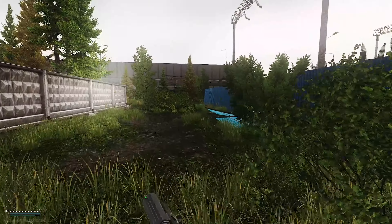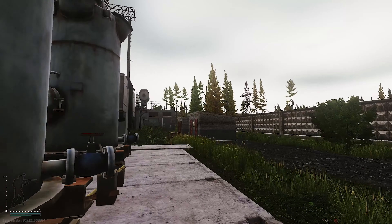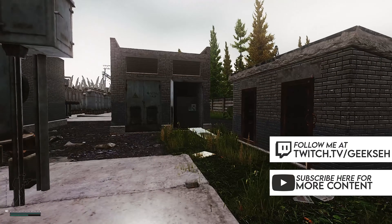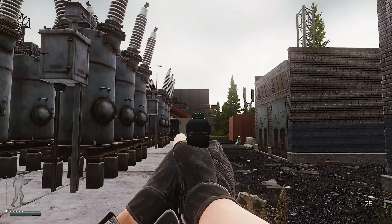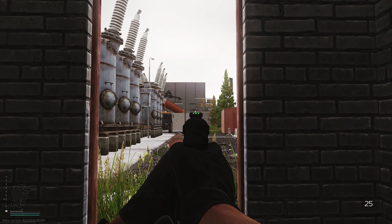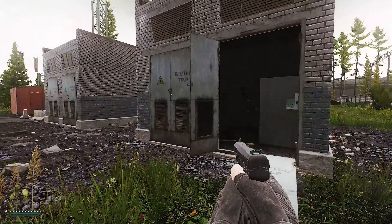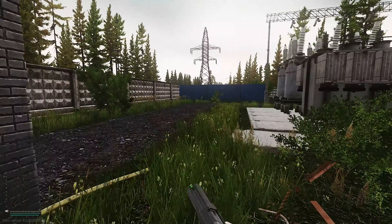Before I show you the last area, one piece of advice: if you're looting this area and someone hears you, and they're waiting up on this ramp, these two rooms have a perfect line of sight from that ramp. If someone's camping this area they'll be able to spot you, so just be careful. I sometimes leave these two rooms because of that — you never know who's sneaking around.